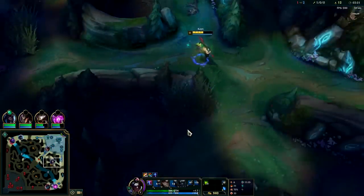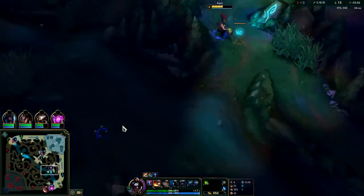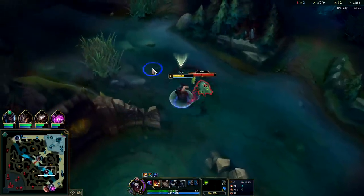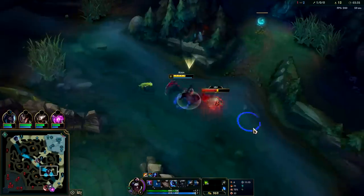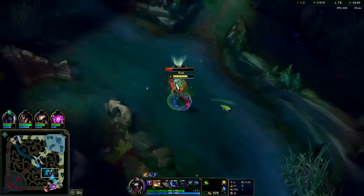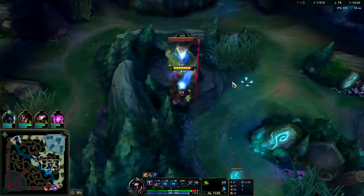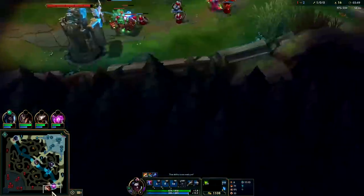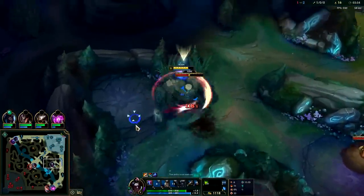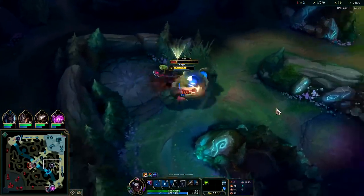He doesn't necessarily know where I am. Maybe I should just go for scuttle — I'm missing a lot of health. We didn't start with a potion, neither did Warwick — it's pretty standard on most meta junglers. It's a bit of a waste of gold unless you feel like you're going to need it to beat the enemy jungler. Auto attack, W, auto attack, Q — Q is on cooldown so we ended up using it last rather than first. Q is your main source of damage on Kayn, especially Red Kayn. Blue Kayn oftentimes it's your W because you can't go in and you're having to poke them down.